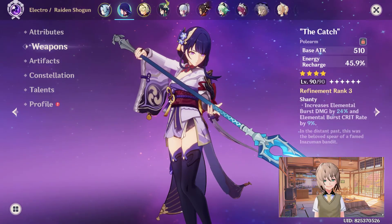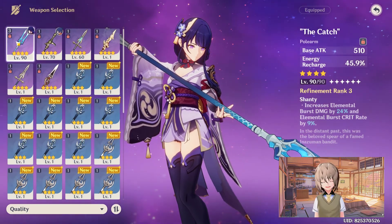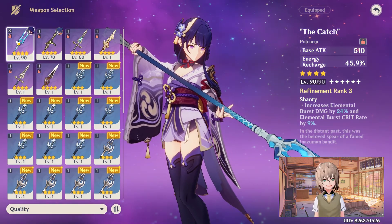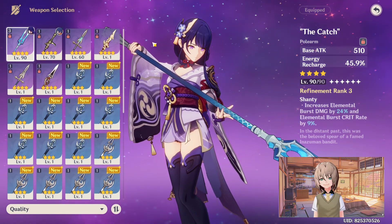In terms of weapons, everybody probably has The Catch — it's a pretty good weapon. If you have it with Spindle, that'll do you slightly better. The Catch has actually outperformed the Deathmatch, which is pretty neat. She has one of the best weapons in the game available — that's pretty fair.